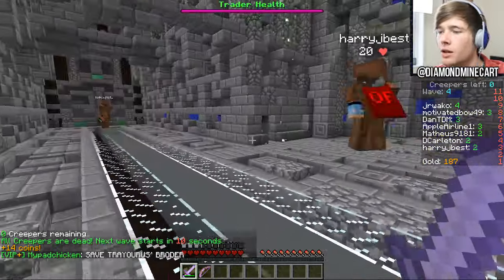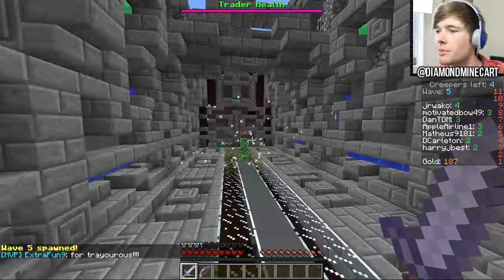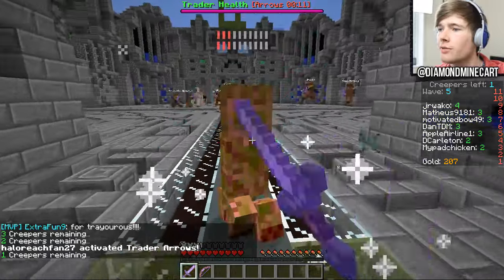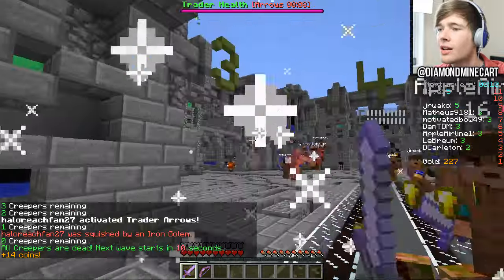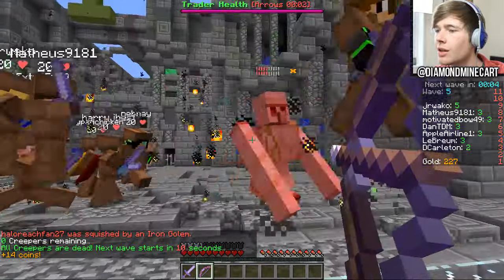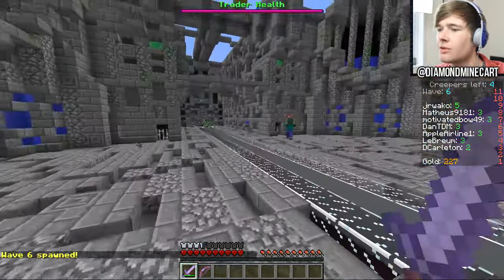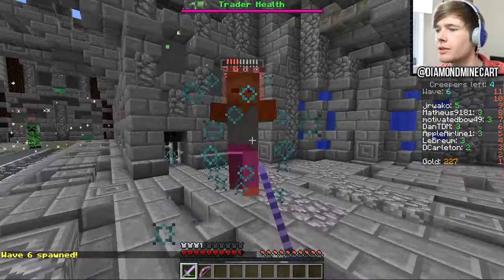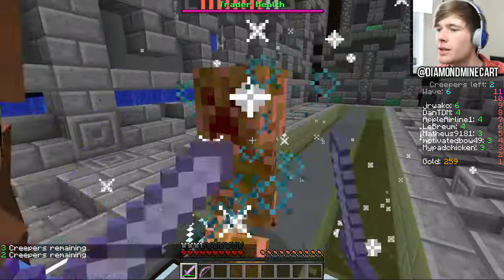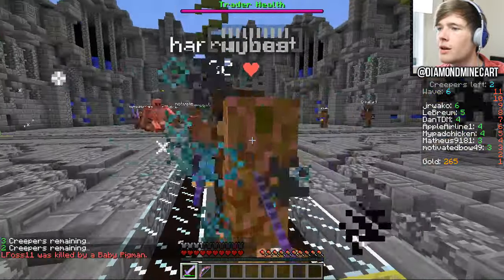We're on wave five so stuff should start spawning. Let's go over to this creeper and get some hits in. As soon as we earn more gold we can start upgrading our stuff. There's an iron golem in the background — let's kill this creeper first. That iron golem literally just slaps everyone. We need to help everyone because you don't need to kill these guys to clear the wave — you only need to kill the creepers. But these guys severely damage you. Wave six has spawned already, so the wave does increase even though we didn't kill all the zombies.